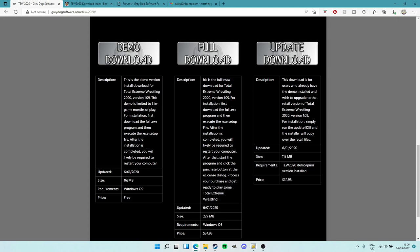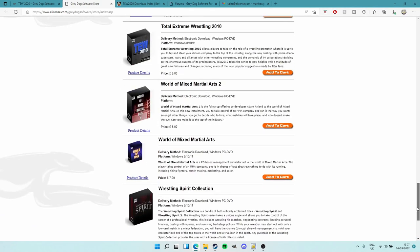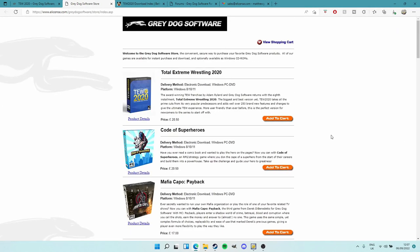Now this screen itself - even forgetting the demo - you don't really want to download from here because these are old. This is version 1.09 and I think we're on version 1.64 at the minute, so we're well past 1.09. Still, come to the website to get the demo or the full thing. If you want the full thing you can go straight to the web store. Total Extreme Wrestling 2020 is £28.50 - whatever that is in your currency. Add to cart, go through the purchase, and you'll be all set.